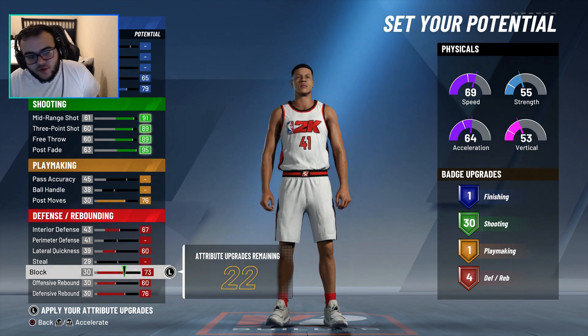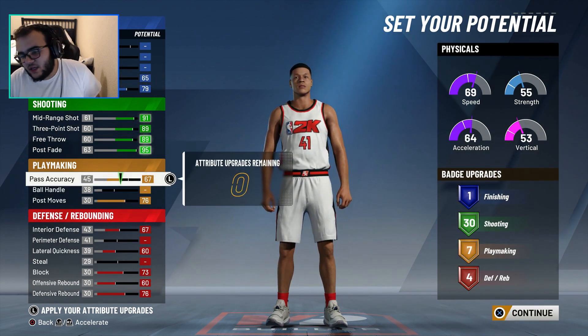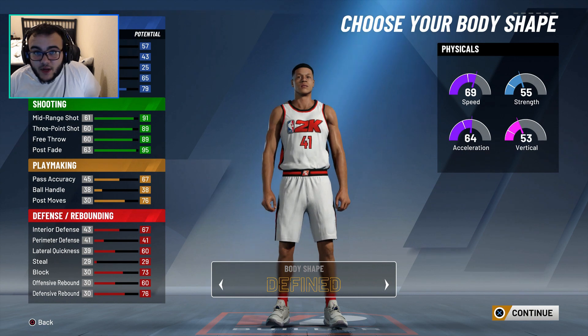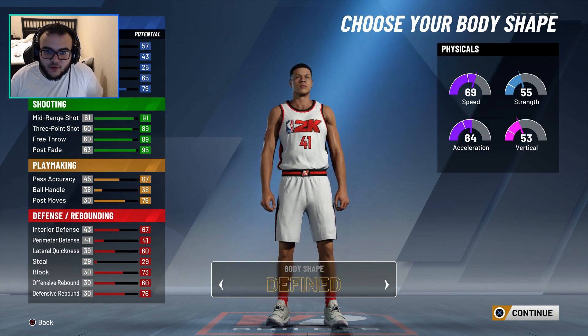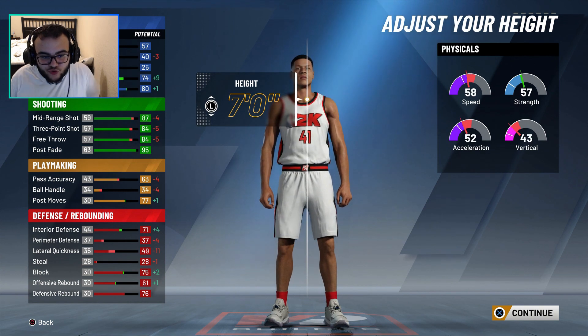Now, how many badges? I think for playmaking we'll do passing so I can get the seven playmaking badges. I don't know if body shape makes a difference. I still don't know if it affects your stats or how you play — if you guys know, let me know. I'm just going to go with defined so I don't look too big or too scrawny.